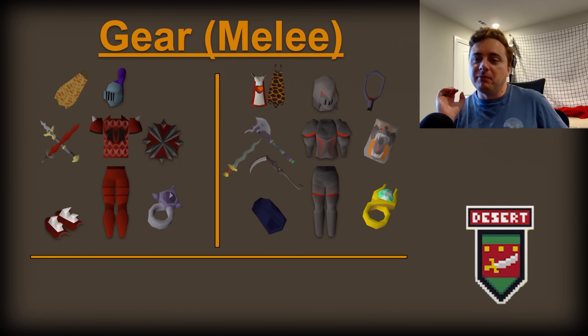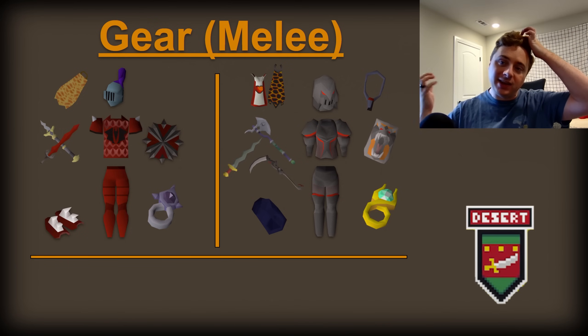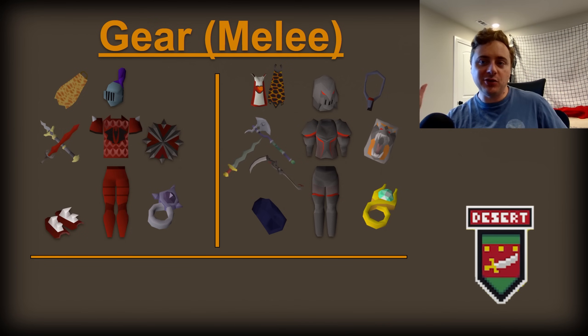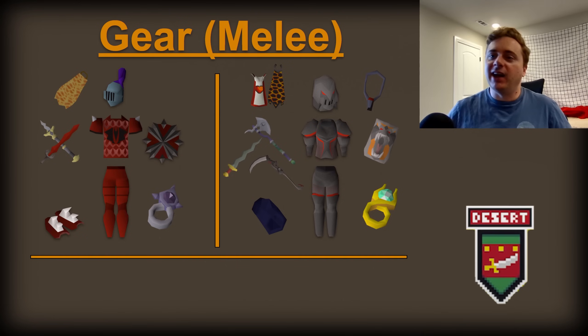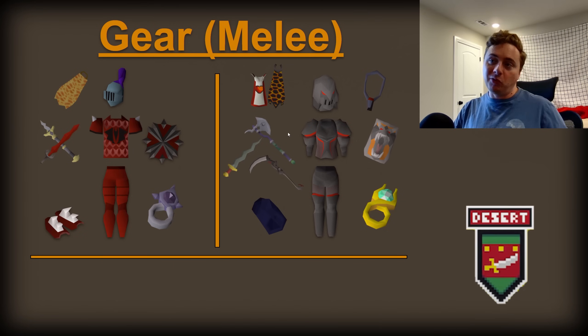Let's talk gear. The melee gear in this area — there's not a ton you're going to get access to. You do pick up the Keris Partisan as part of the Desert questline, and you can get the empowered versions by going through the Tombs of Amascut. You've got the Dragon Two-Hander from the Kalphite Queen. And then in the later game section, you've got all the different weapons that would come from the Raid or the Leviathan — the Scythe, the Fang, the Soul Reaper Axe. Those are probably going to be your staples if melee is your focus here.